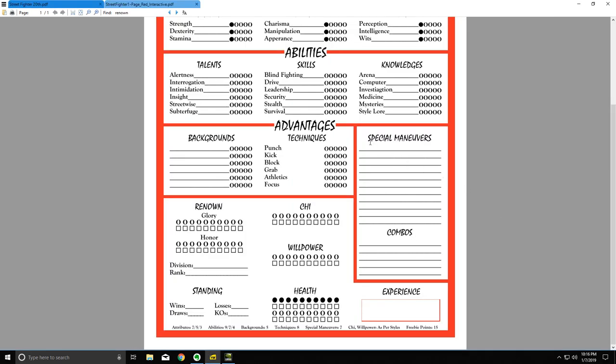Another thing with special maneuvers is combos. You can spend some of your maneuver points to build a combo — for example, jab comboing into strong. Round one you throw the first move, and round two you follow up with the subsequent move to get a speed bonus. You get three points to distribute to your glory and honor, which go up or decay as you win or lose real tournaments and act honorably or dishonorably. Your chi and willpower are based on your fighting style, and finally you get freebie points to fully flesh out the character.